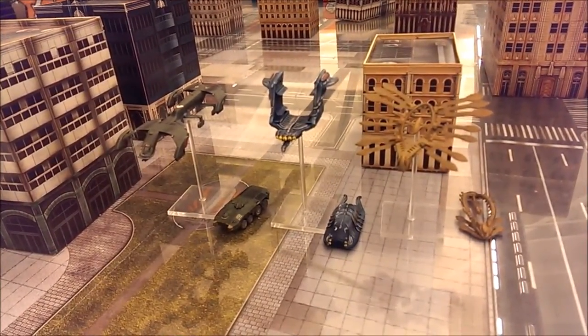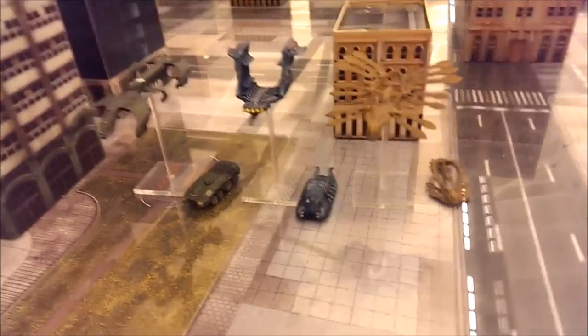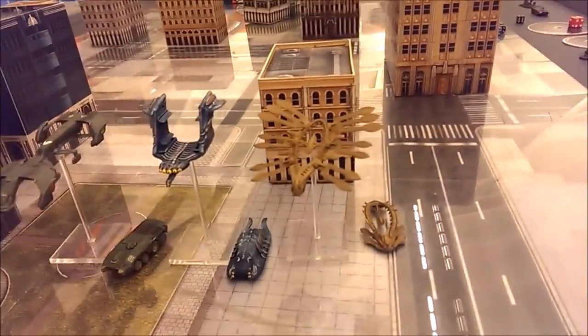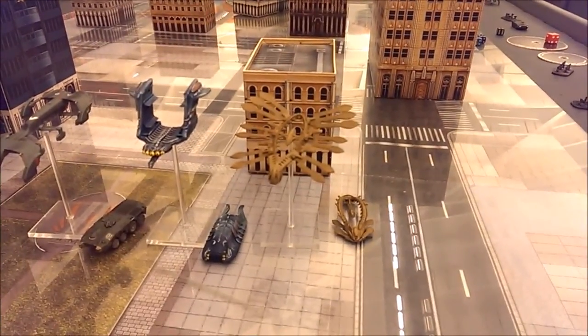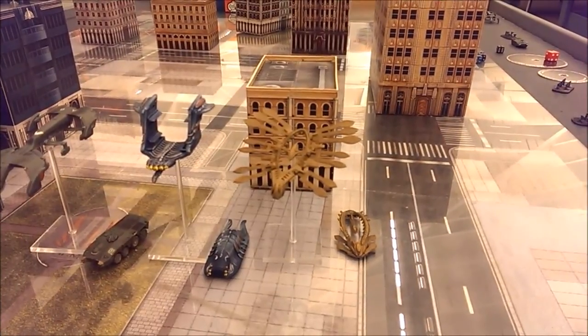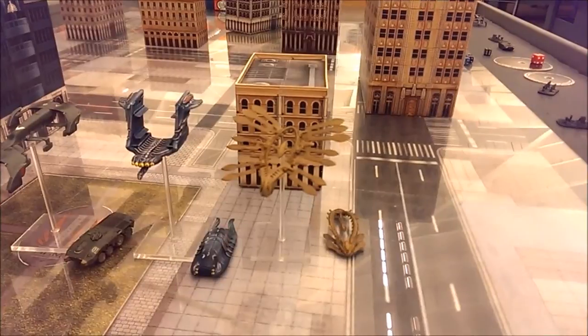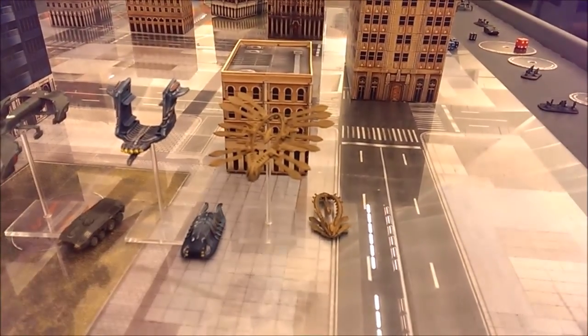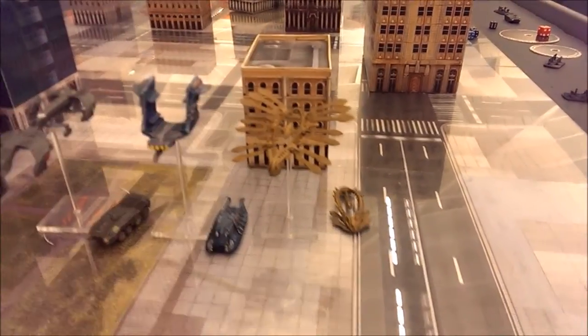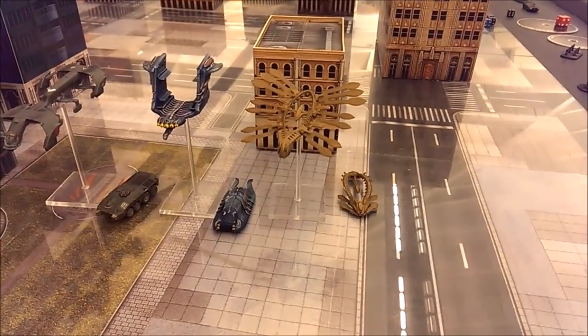The aerial gates still have to land and complete their movement. All units and gates get a total of two materializations or dematerializations per turn. Shaltari have a light, medium, and heavy gate to mirror the other factions' dropships, as well as the Haven Terra Gate which is like their APC.